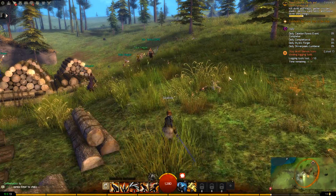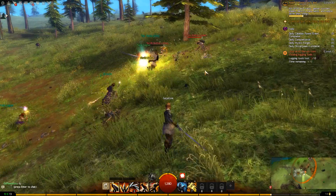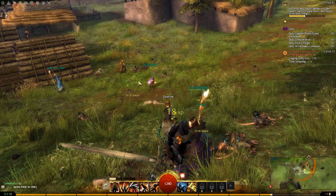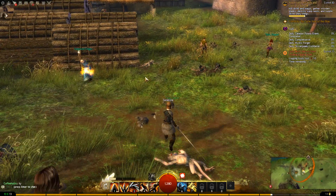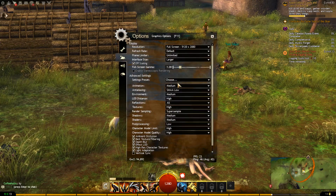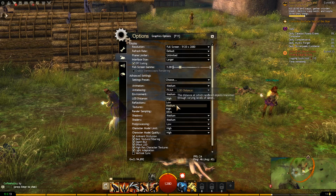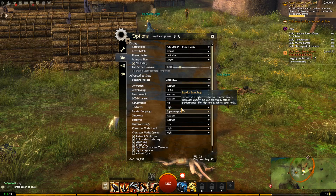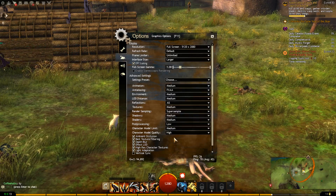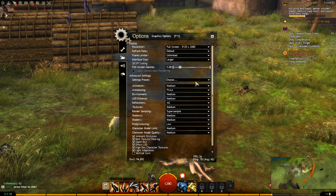We have this event now with a lot of spawning enemies. I still need to turn some settings down: SMAA, FXAA medium, textures medium, character model limit medium, quality medium. That should help.